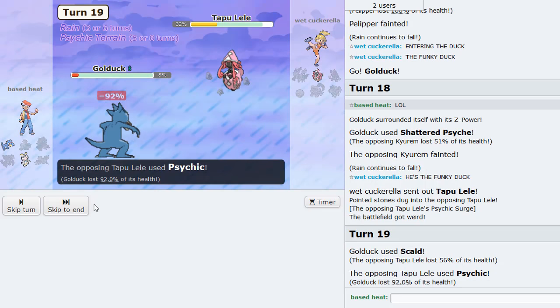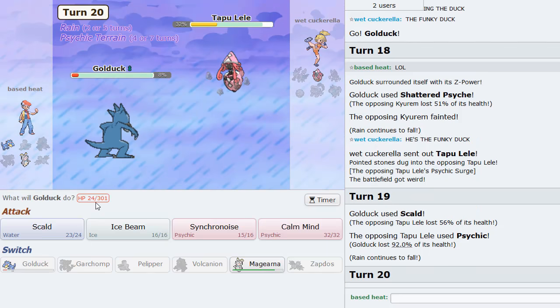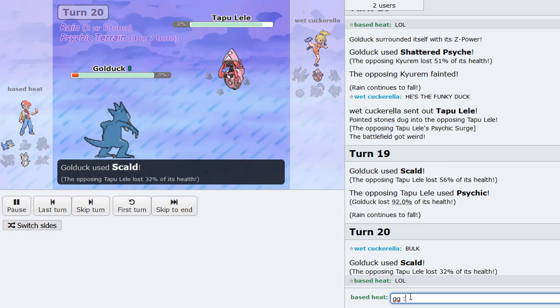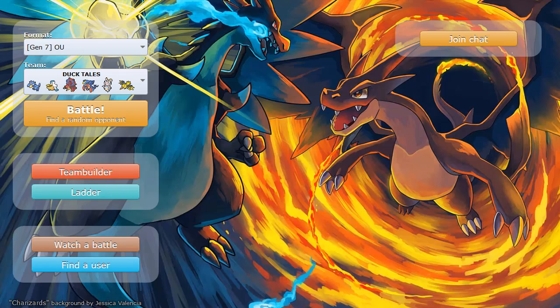We can Scald here — which is a two-hit KO. Golduck came through in the end! Good game. That was such a good game. We're getting some really solid games here. Golduck came through — that's what you call DuckTales right there.